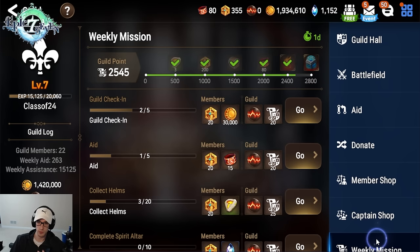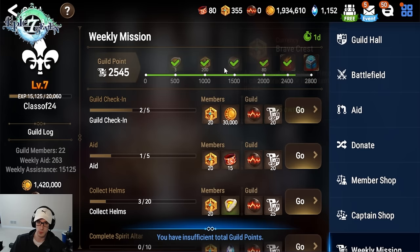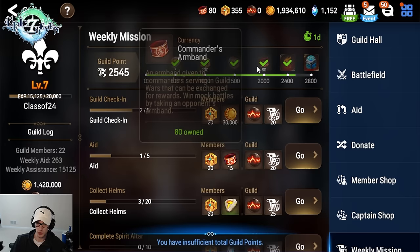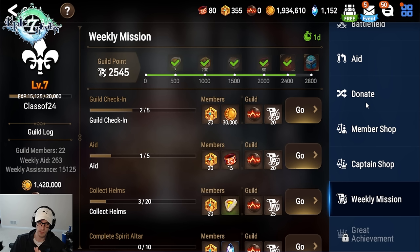Also, we have weekly guild missions. Once you join a guild, completing these missions gives you rewards every week: an Elemental Summon, Transmit Stones, and blue boxes — which are actually one of the highest value items in the game. You will use every single one of them, especially as a new player. These blue boxes let you target specific gear to increase your account power more quickly. So that is guilds — very important. The Discord link is down in the description.